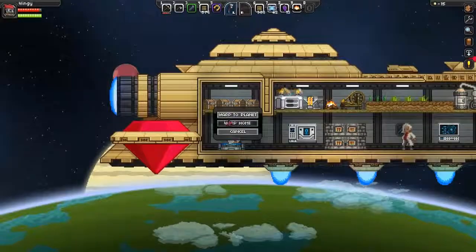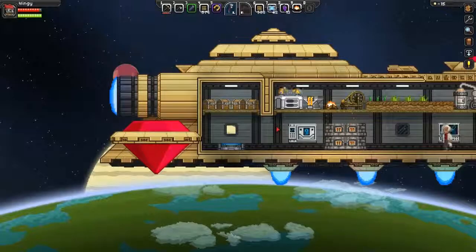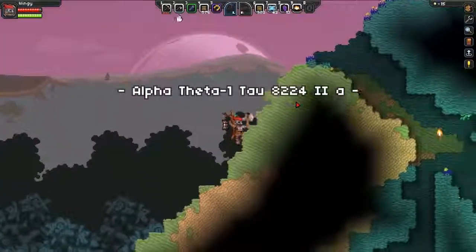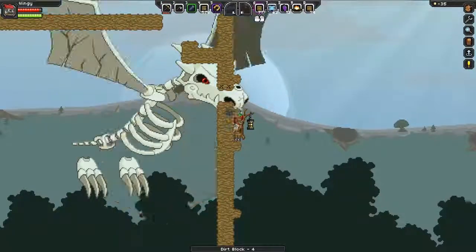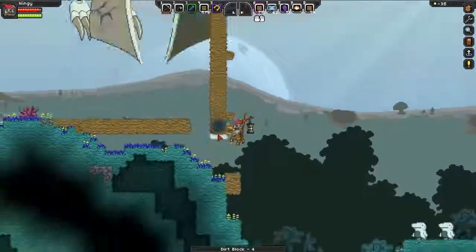So I'm just gonna go to my home planet, because that's at least a threatened planet. Let's see if we can build a nice little platform to fight him on. Let's just do like that, I believe, and then like that. I'm stuck. Help me. Oh crap.